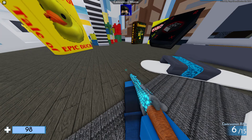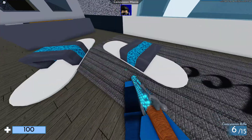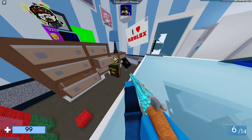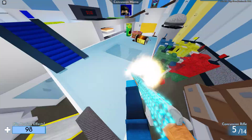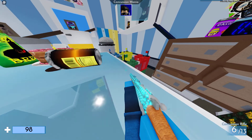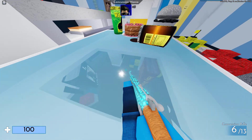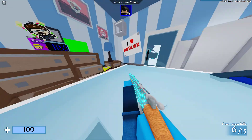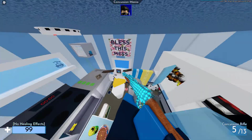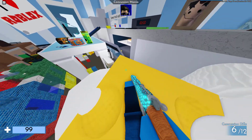By using W, A, S, and D while doing this, you can cause an effect like this. As you can see, by pressing W, A, S, or D, I can change the direction in which I am being flown. Without it, it looks like this. With pressing W, A, S, and D it looks like this.